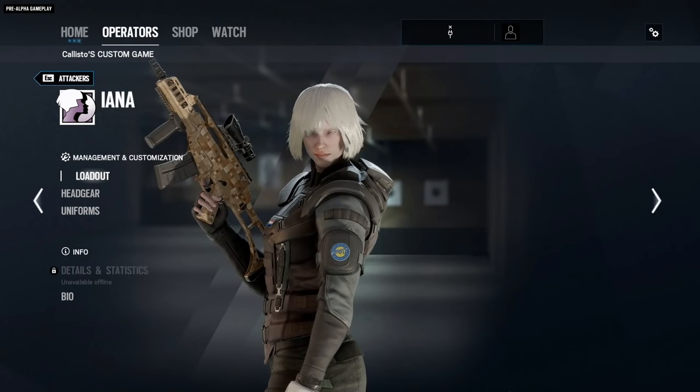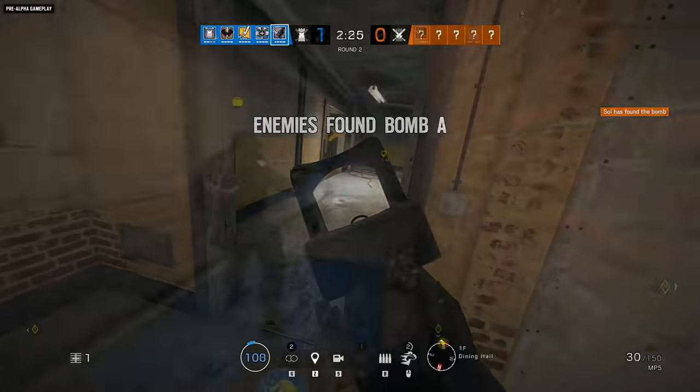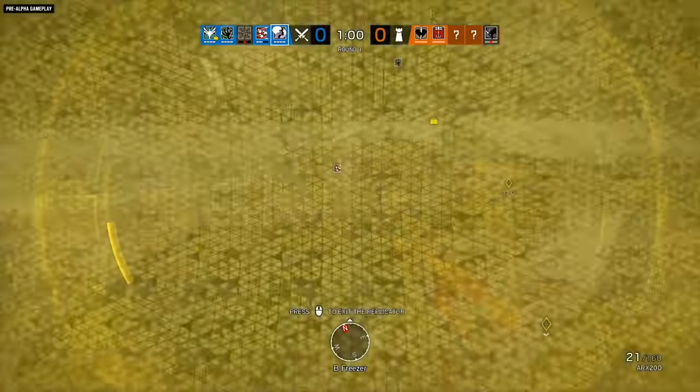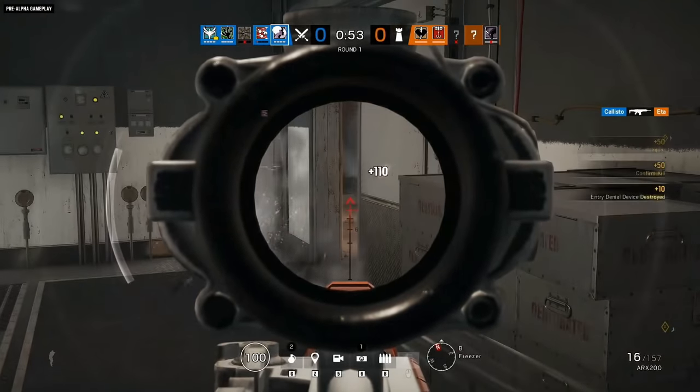Then there's the new attacker, Yana. Don't be alarmed if you shoot her and she disappears — that's just her hologram that looks, moves, and sounds exactly like her. Okay, maybe that's a little alarming. Here's the rundown on the new operators and their gadgets, and a look at what they can do on the newly renovated Oregon map.